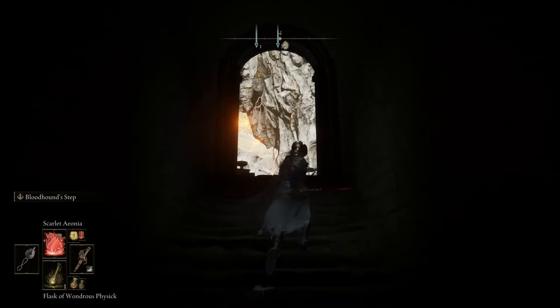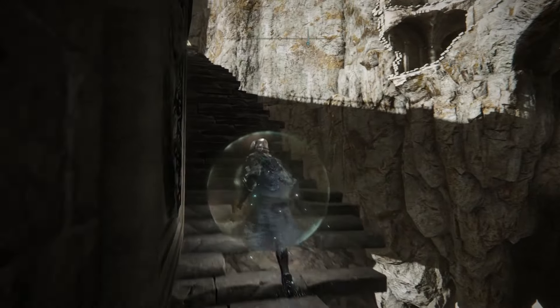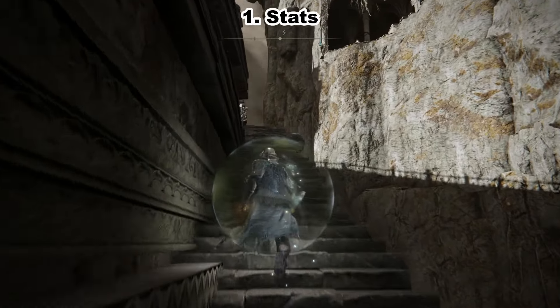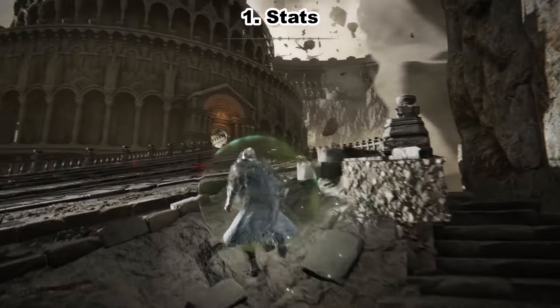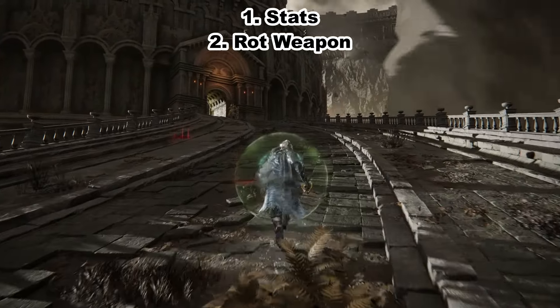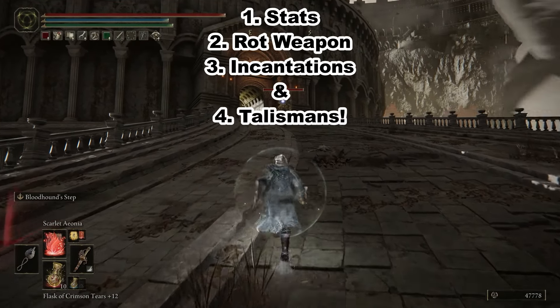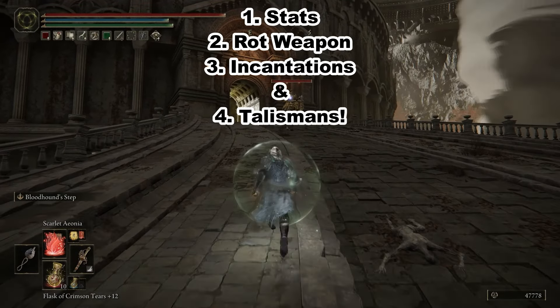For the purposes of the video, we're going to be looking at three specific areas: the first being your stats, so your vigor, your faith, that sort of thing; the weapon that you're going to be using, which there is a quite small pool of Scarlet Rot weaponry in Elden Ring at the moment; and then finally, the incantations that you'll probably use.